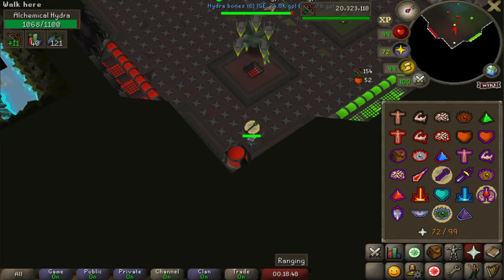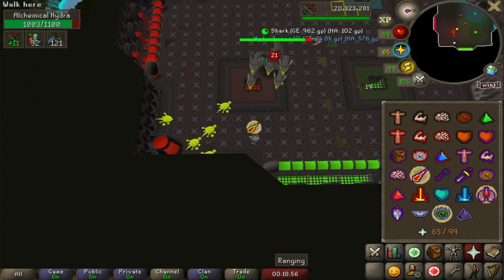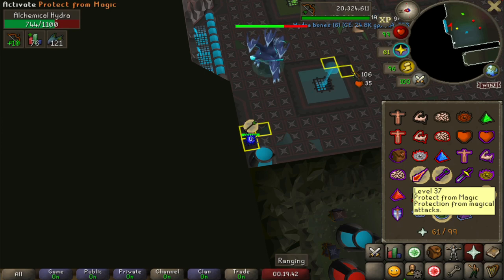A few moments later - I'm a professional Hydra slayer now. Check this out. Incoming poison - dodge. Hell yeah. Incoming lightning - dodge.